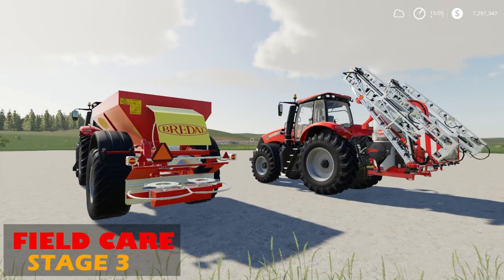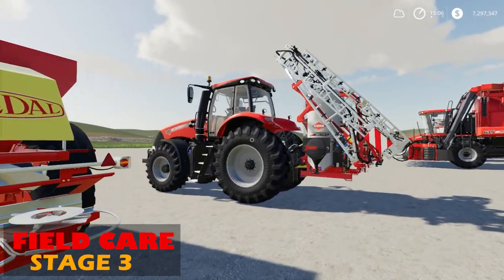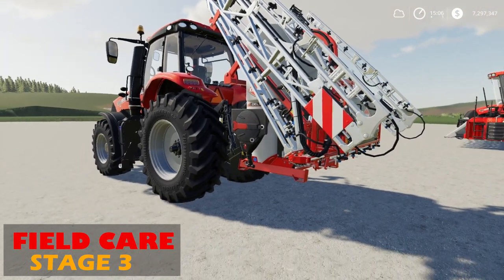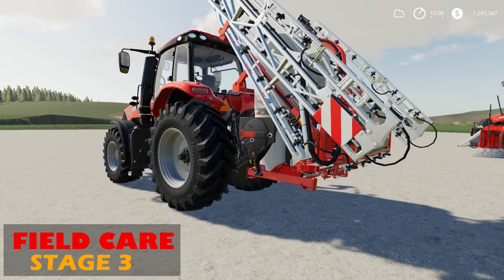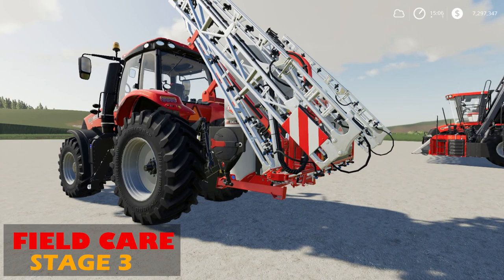Stage three is going to be field care. Just like any other crop, you're going to need to do lime or fertilizer to get the best yield. There are two fertilizer states if you're not playing with seasons on, and there's going to be lime required every three harvests just like other crops. And then if weeds pop up, you need to use some herbicide. You can use a weeder as well, but the most common method is going to be herbicide in a spray tank, which you can also use to spray down liquid fertilizer.